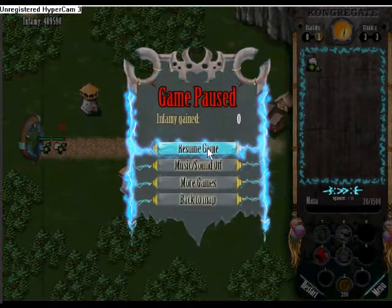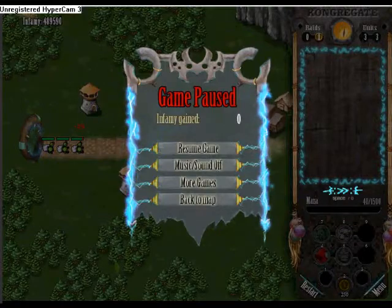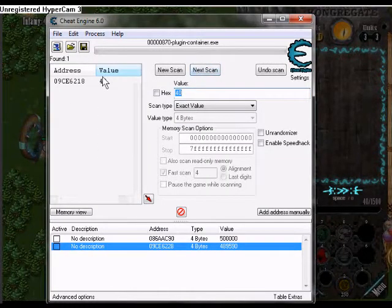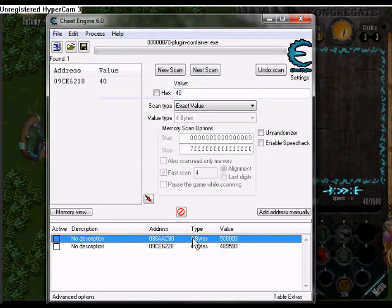Remember, do your first scan at whatever you're starting at. Now I'm at 40, so search 40 and next scan. You should be left with only one address. You can see it was this address — not the other one — so we can delete that.